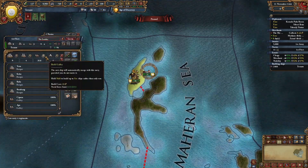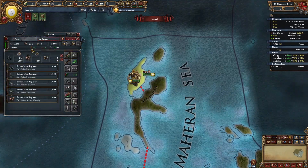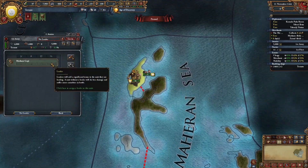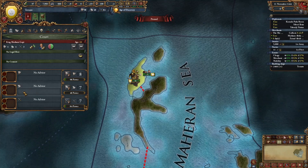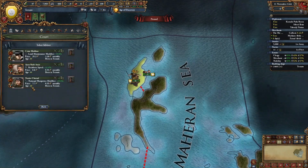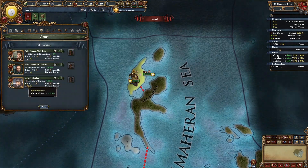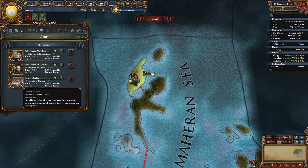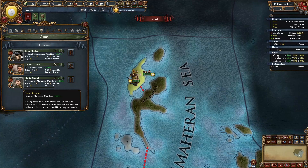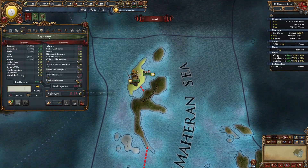Next, we're going to build two more galleys and hire an admiral. And we're going to build two more infantry regiments, give our king command, and put them in charge of the army. We're also going to hire one advisor — either military or diplomatic. I don't have a discipline or morale guy, so I'm going to check the diplomatic advisor and see that I have a morale of navies guy who I'm going to hire. We don't need an admin advisor yet and we don't even have the money for it.